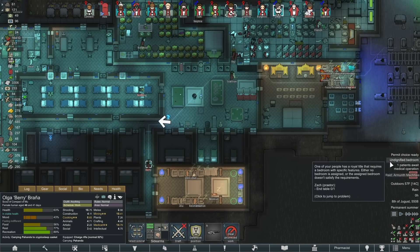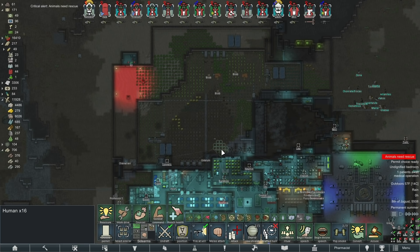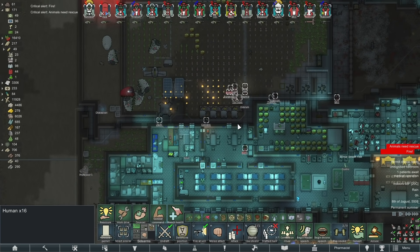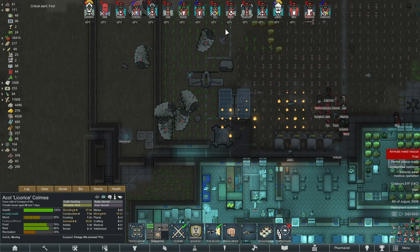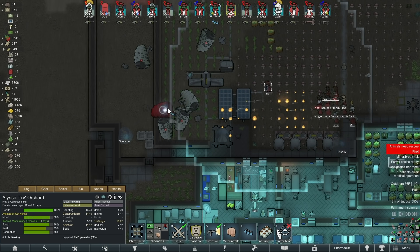Oh crap. That's not good. Okay, let's see what we can do about this — not much unless it's a very small raid. Oh, some of them showed up in pretty bad shape, that's good. Who's got some EMPs? Can you just make them stand still for a little bit? Is there anyone nearby with an EMP? Oh thank god for events. Get up here, get up here!